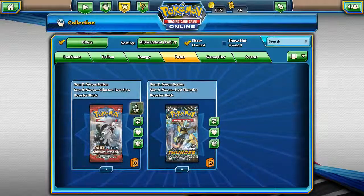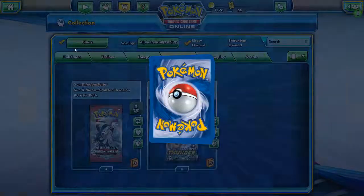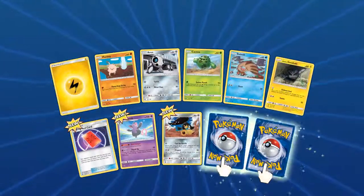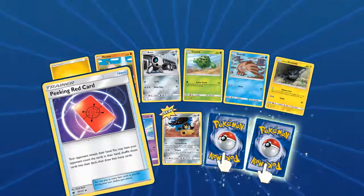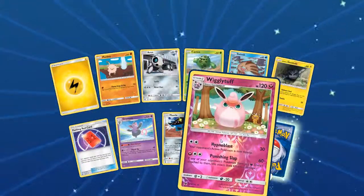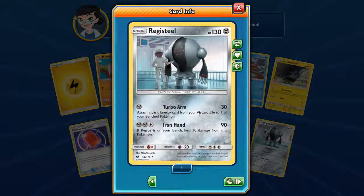Let's take a look at Crimson Invasion — Sun and Moon. We got a new Mankey, a new Cacnea, an Alolan Geodude, a Peking Red card — a bit different — a Mawile, a Grumpig, and two turnovers: a cool Wigglytuff and a Registeel. Cool Registeel.